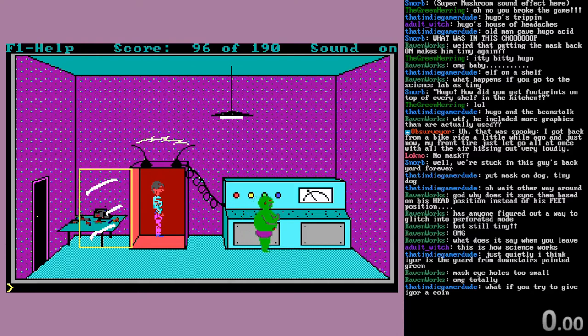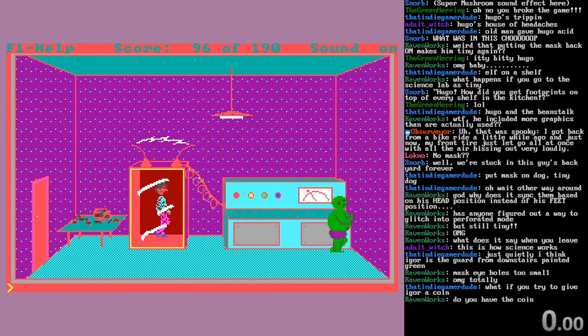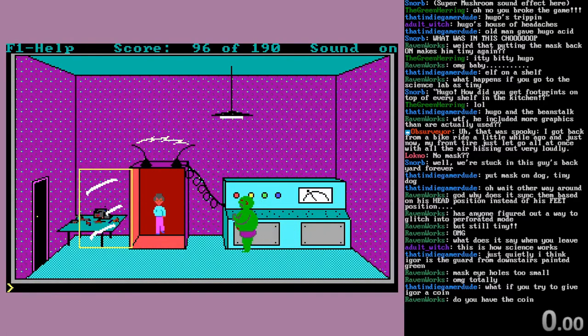Oh, that's a good question — if you try to give Igor a coin... I don't have the coin right now. I have to go through. Okay, back to normal. Now you can really easily get the bung if you need it.